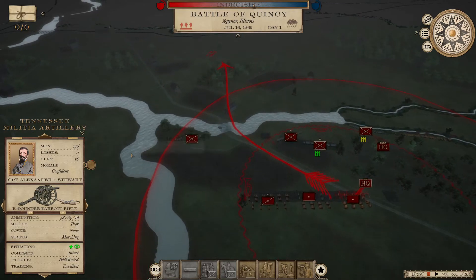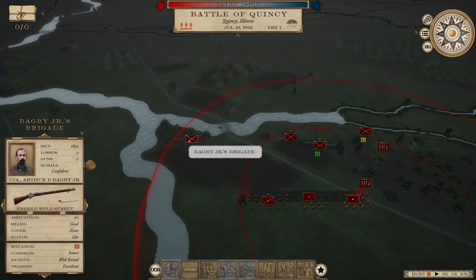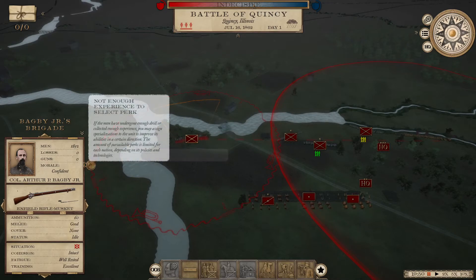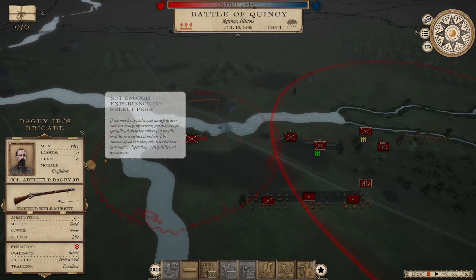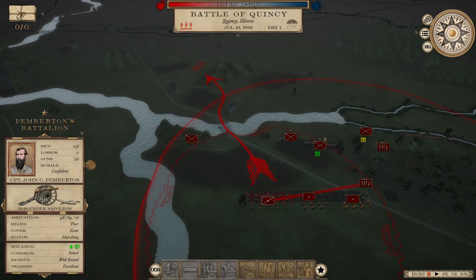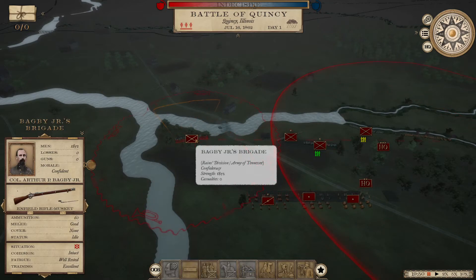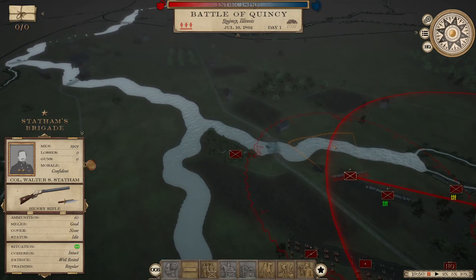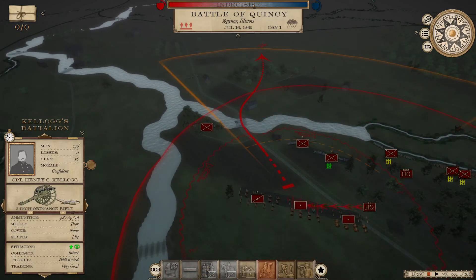As units gain experience — and for me it seems pretty slow — all units have these little circles attached to their card with a redness that fills up like counting around a clock. That tells you how much experience they have. Once it makes it all the way around, you get a perk. It seems to me that in ranged combat, infantry units probably level up faster than artillery.